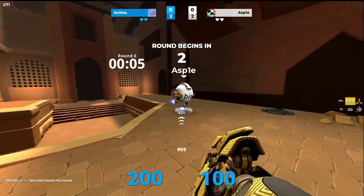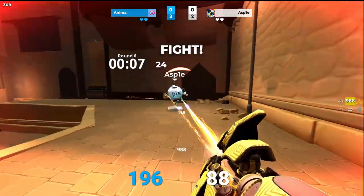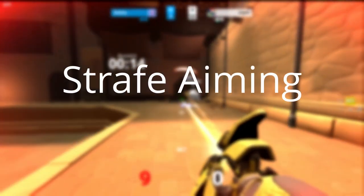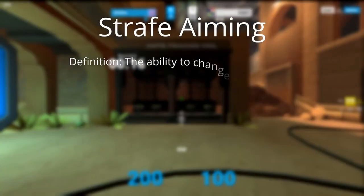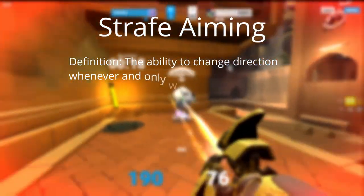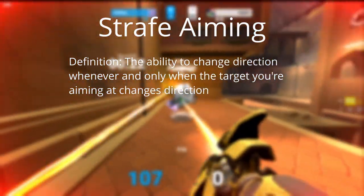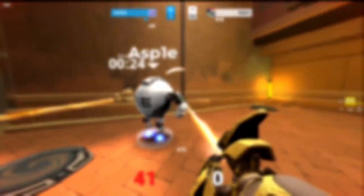Let's start on how to maximize the amount of damage you can output by moving to increase your accuracy. We can do this through a thing called strafe aiming. Strafe aiming is defined as the ability to change direction whenever and only when the target you're aiming at changes direction. Most of this section is influenced by the amazing strafe aiming document created by Aimer7, which you can view in the description down below.